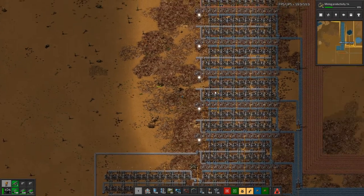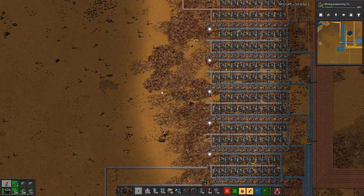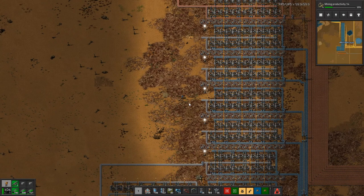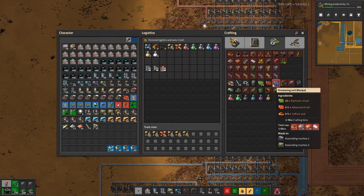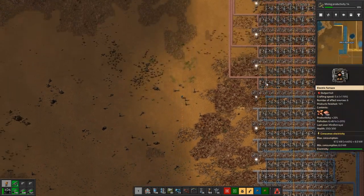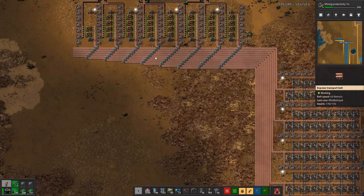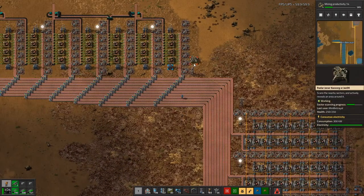We need to bring some iron up, the plastic as well, and the sulfuric acid. Iron and copper cable will go to that copper cable area, plastic and some of the circuits will go to that, some of the reds, some of the greens, and the sulfuric acid will go to that. Okay, so for the 294 green circuits per second...